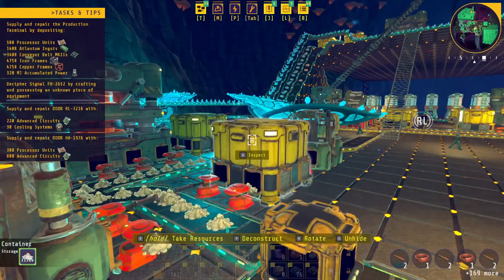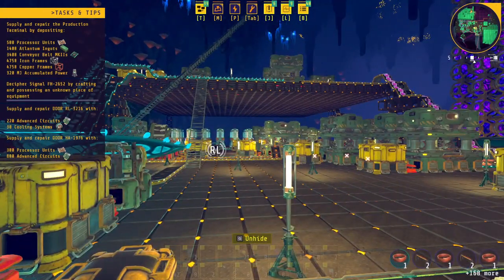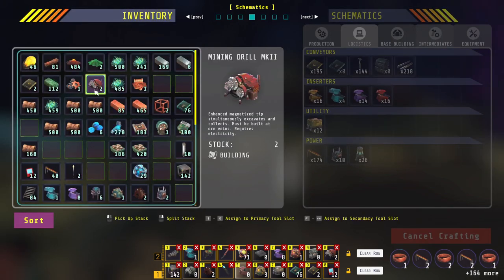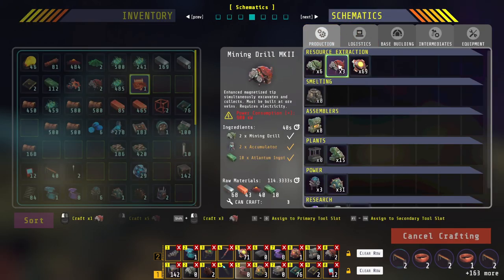Here's where things start to get interesting — turns out there is a Mark II drill and apparently it needs power. It needs 900 kilowatts each. I have checked my surplus and I have over 2,000, so I have crafted two of these.